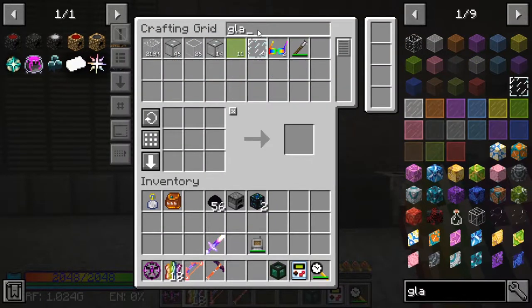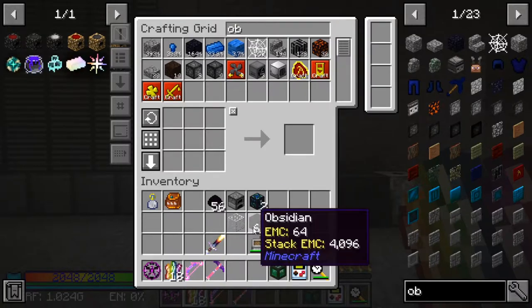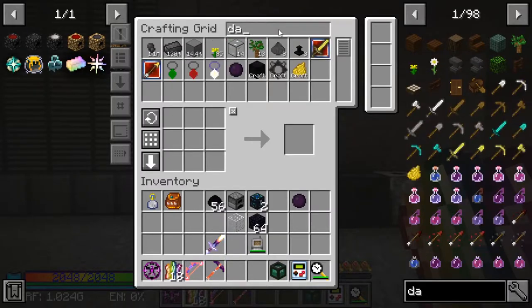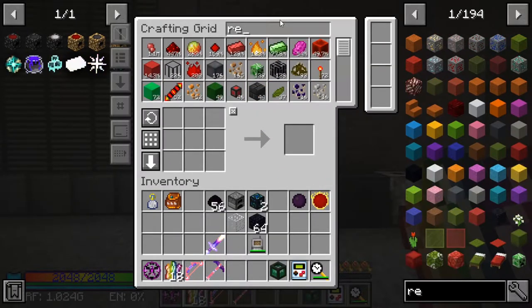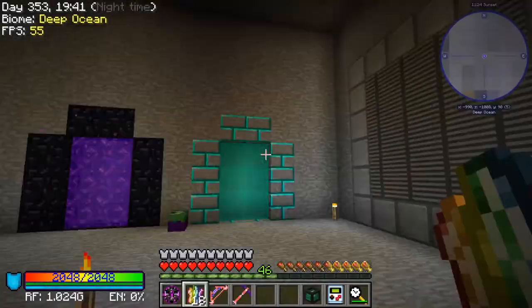So we'll get a piece of glass. And then we need obsidian — a stack should do it. And then a dark matter, and a red matter, and a diamond block. Okay, so we should be able to start this.